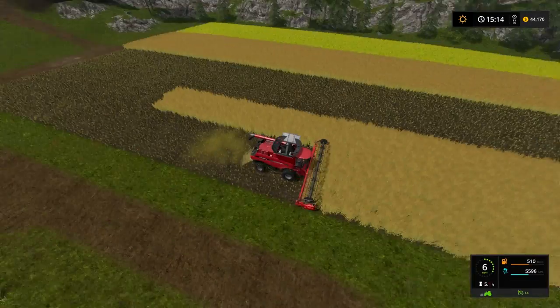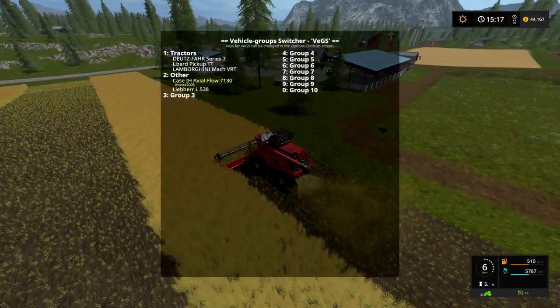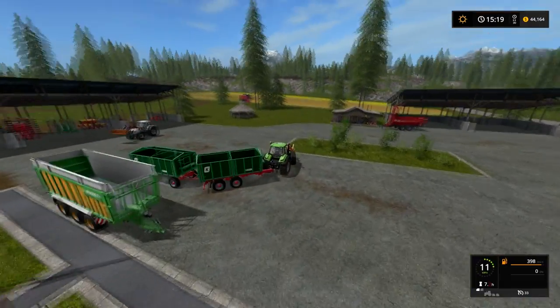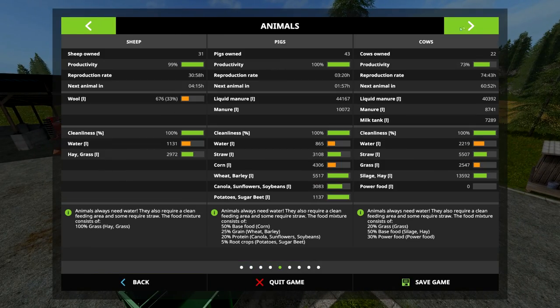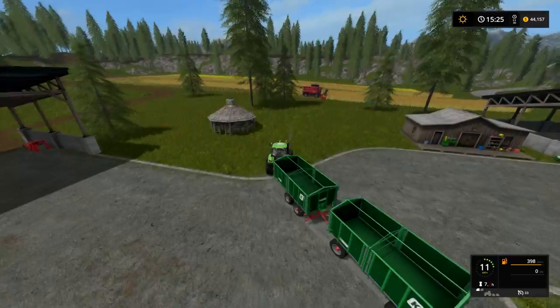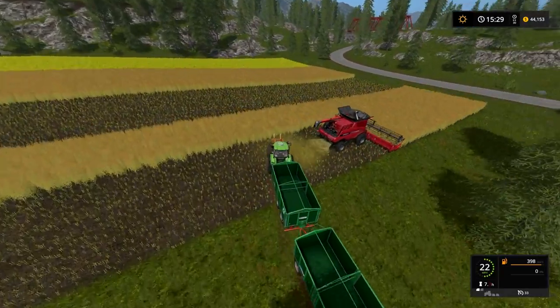For some reason, this harvester didn't harvest all this, so let's start that. And then we have to go collect some canola so we can feed our pigs. Actually, we gave them some already so we have no hurry. We can basically just wait until we've finished harvesting and then make a big old pile of canola.